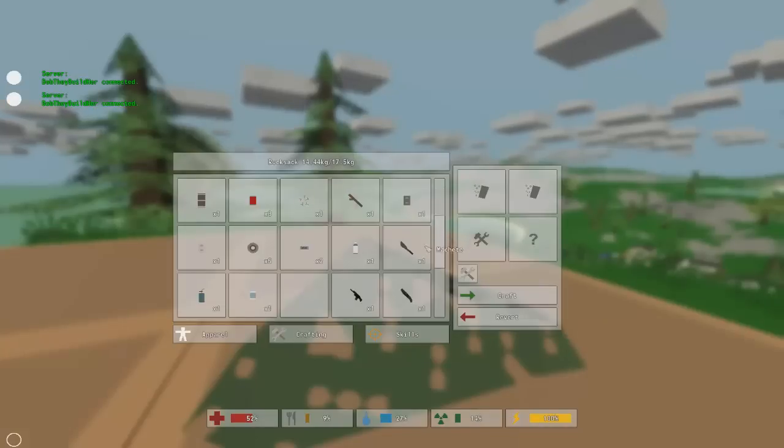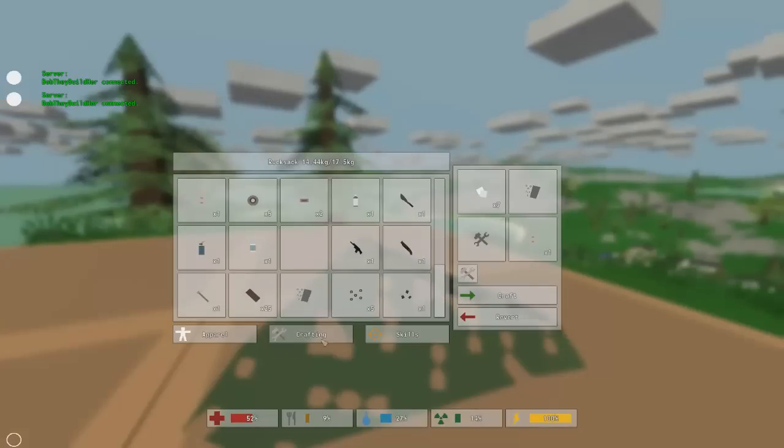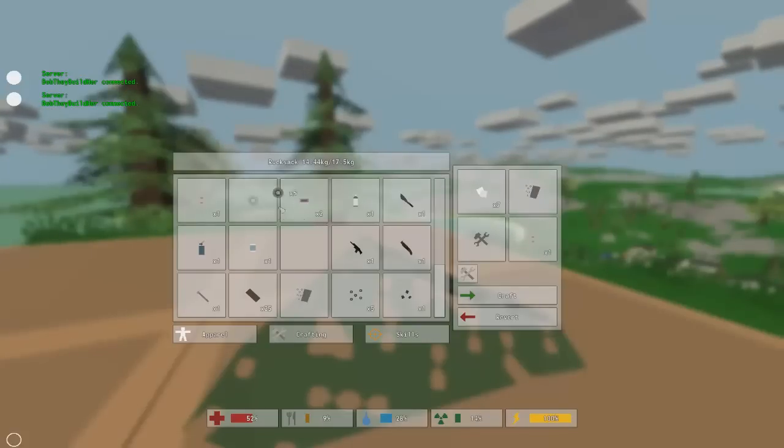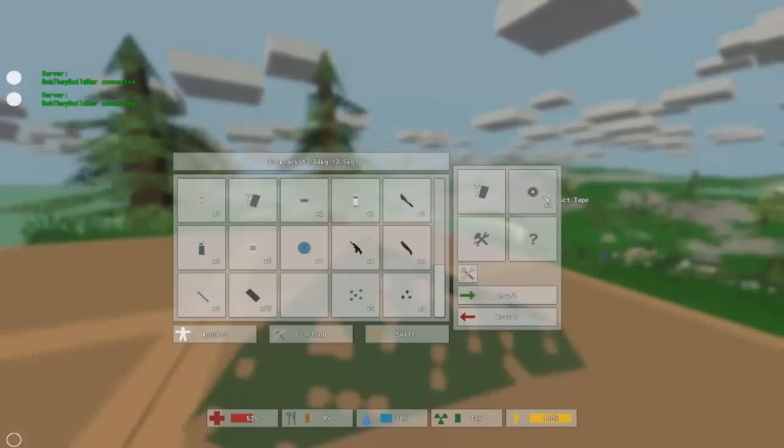All you have to do is put the 7 cloth in your crafting table, and then you want to just get the duct tape and add it beside it. And as you'll see it will give you a sleeping bag. I'm going to put that in and craft it, and I think I only used one duct tape.